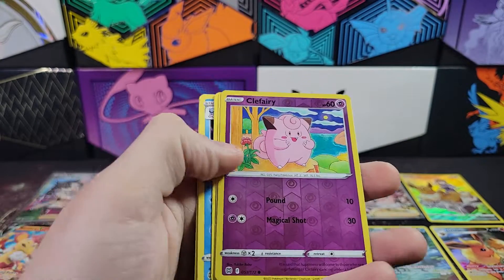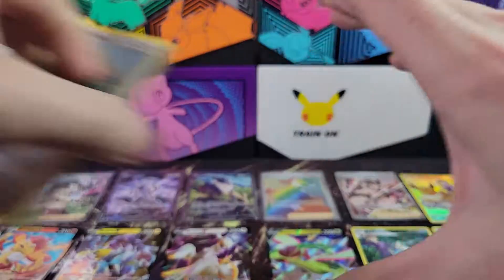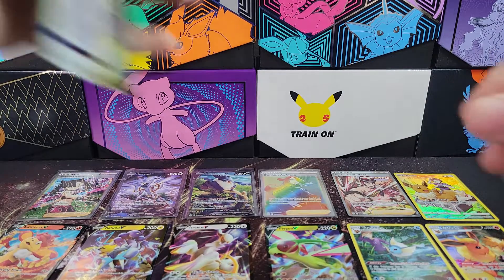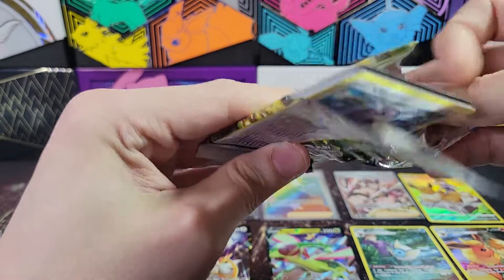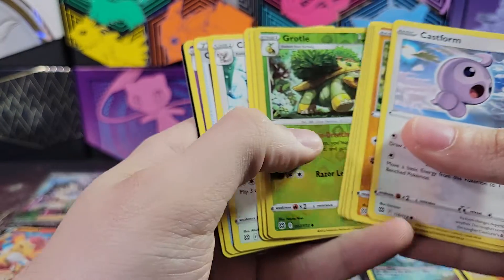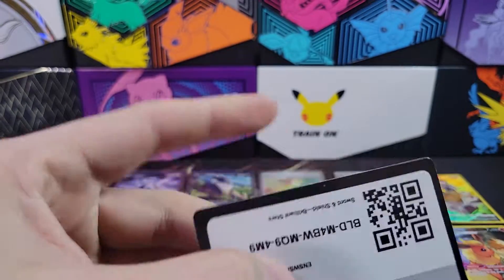We've got Clefairy and Escavalier. White code - we've got Grotle and Haxorus and the code.